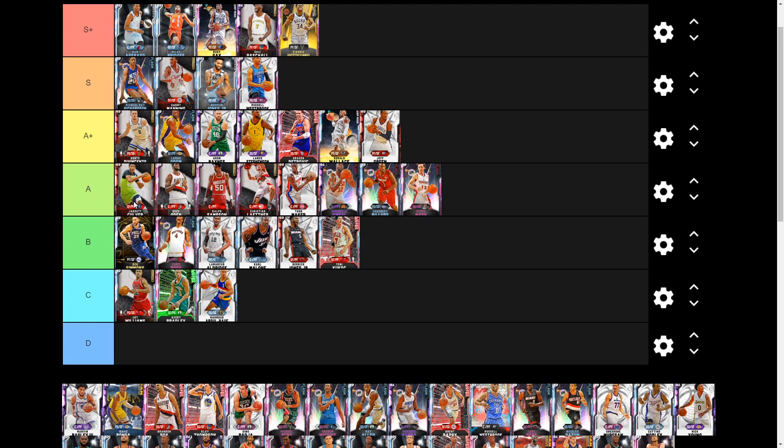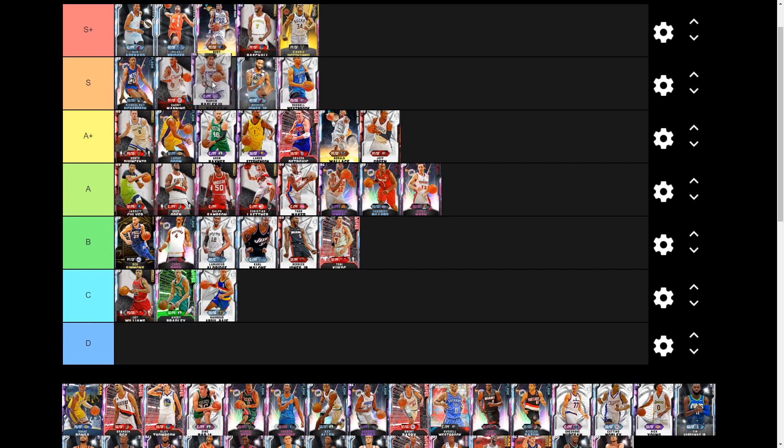Next we have Amethyst Marvin Bagley, right up there with Dante DiVincenzo as one of my favorite budget cards. His price has crept up to around 9k MT. He's 6-foot-11, can do everything you want with 15 Hall of Fame badges. The only thing he's lacking for some is range extender, but he has an 85 shot three and a great release so it's not a big deal. He can speed boost and I'm throwing him easy S tier as a power forward — absolutely insane.